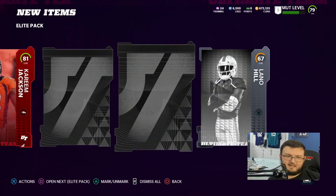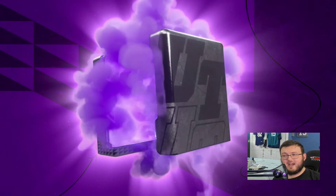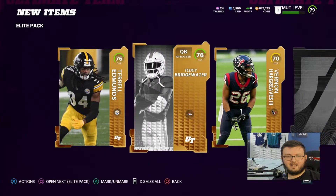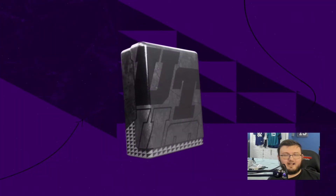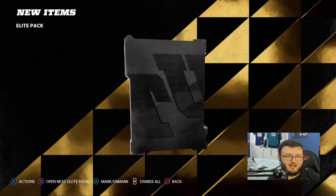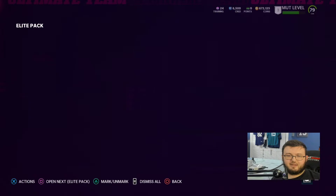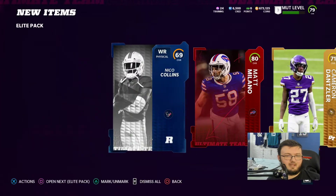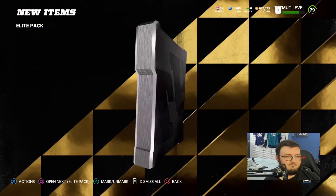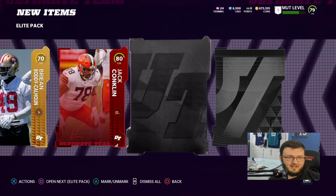We got six packs left, and 83s are actually pretty decent. I gotta keep that in mind. An 83 overall is not a crappy pull. I want to say it's crappy, but it's really not. 84 is actually pretty good too. These are all technically good pools this early on in the game. Later on in the game they won't be. 80 overall though — 80s are kind of on that fence. 80 overall pools are not really that good.